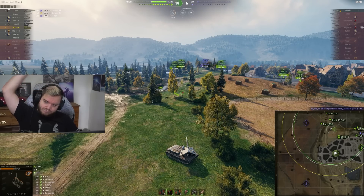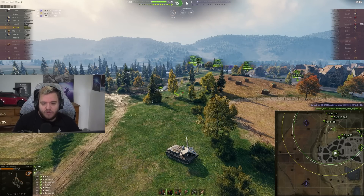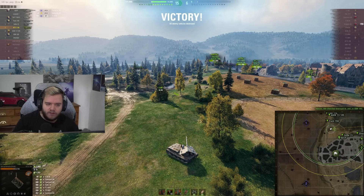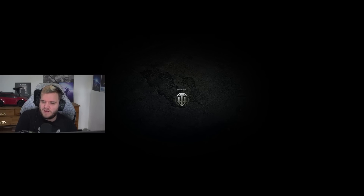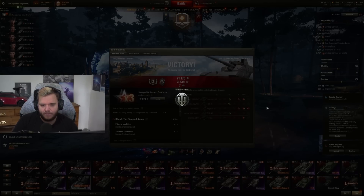3.4k. I wouldn't say I misplayed anything per se, outside of maybe not peeking the gorilla fast enough, which is unfortunate. But at the end of the day, we take what we can get. On Rosleca I got like 4.4k DPG when playing this — so it is what it is. We're trying our best. If it doesn't work out, it doesn't work out. I can't make things happen where they're not able to happen.